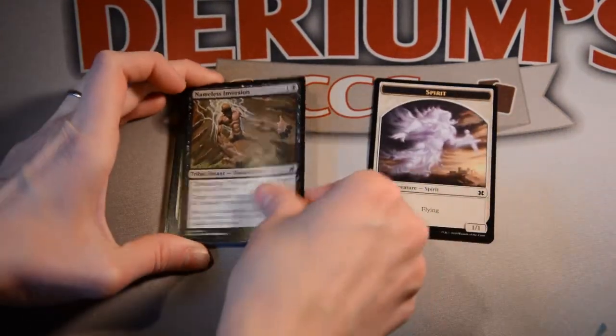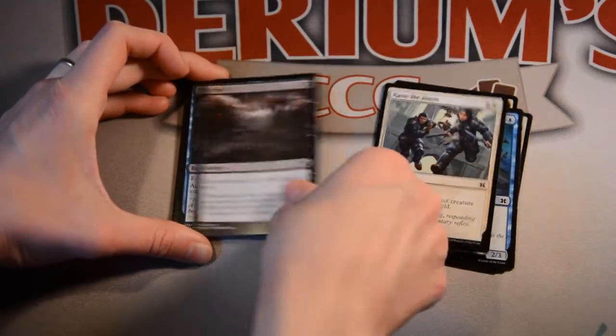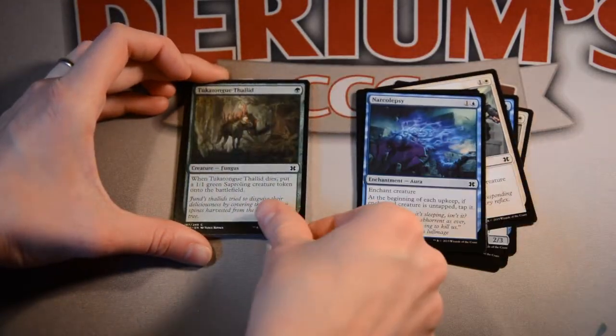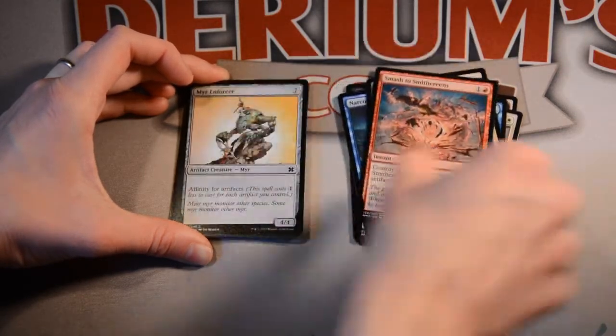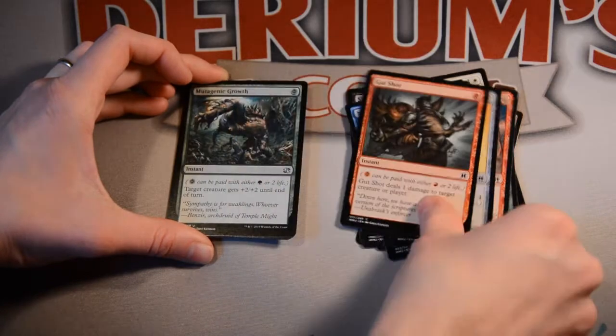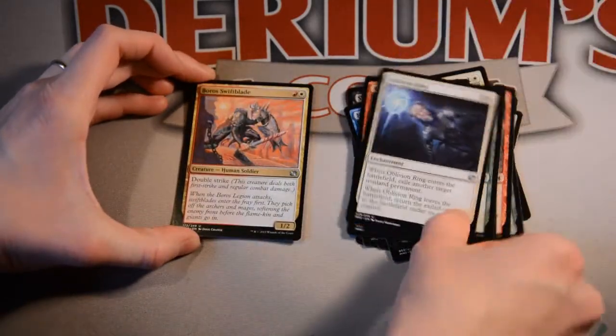Spirit Token! Nameless Inversion, Sunlance, Cloud Elemental, Raise the Alarm, Shrivel, Narcolepsy, Thallid, Smash to Smithereens, Mire Enforcer, Gutshot, Mutagenic Growth, Oblivion Ring, and Boros Swiftblade.